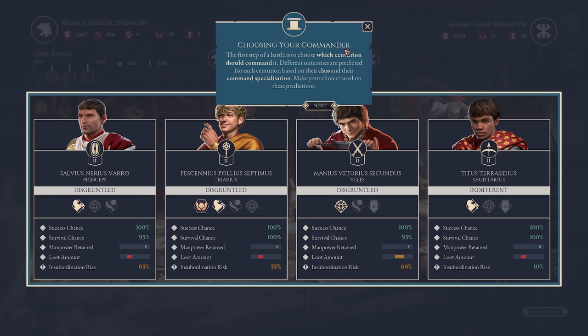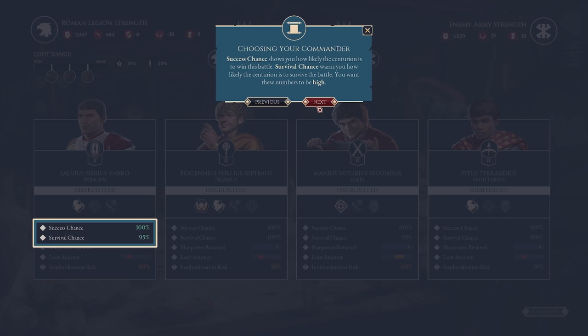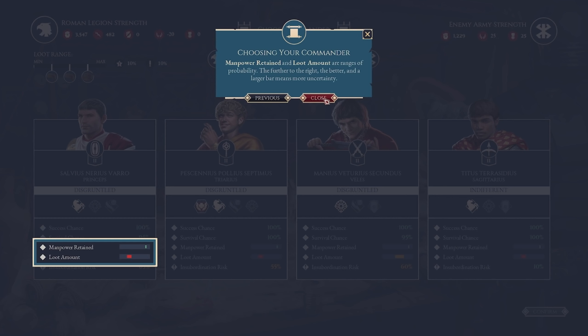Choosing your commander — the first step in battle is to choose which centurion should command it. Different outcomes are predicted for each centurion based on their class and command specialty. We have some risk of insubordination. There's a chance centurions may affect morale by not being loyal to us. We also have the success chance, as well as the survival chance of the soldiers we'll be sending, and how many soldiers benefit from healing and other bonuses.